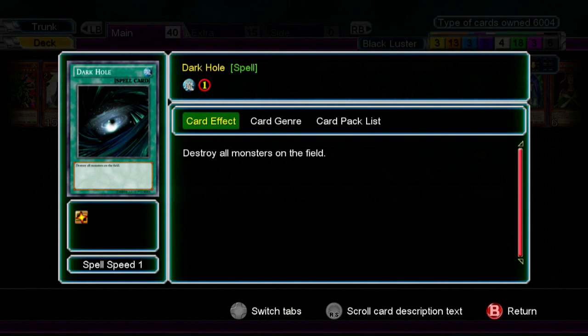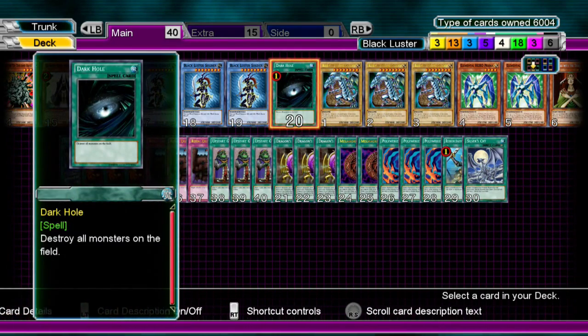Dark Hole gets rid of every monster on the field. If you want, you can try Lightning Vortex if you want to clear your opponent's face-up field while you have monsters on the field.